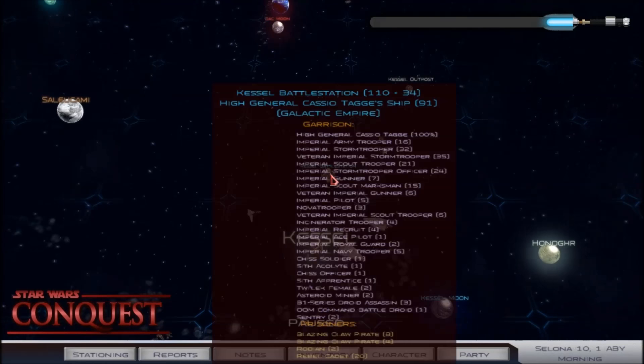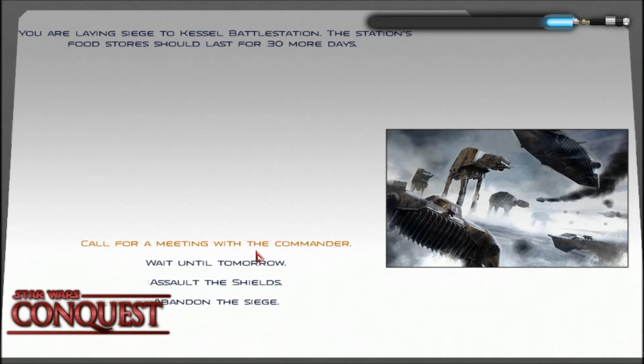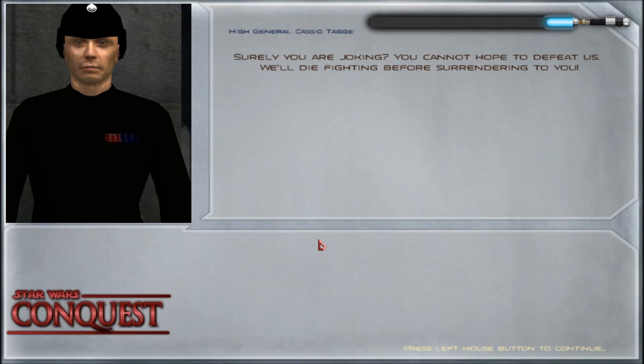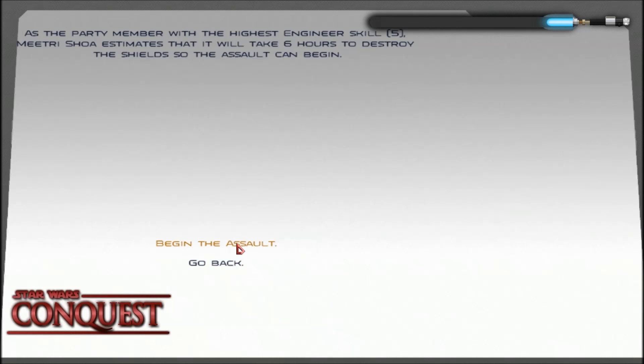If it ever gets to the point where you can't pay them off, that could be a pretty threatening group because they have a good variety of troops — mixing Imperial, Hutt, and pirate troops together for a strange combo that could prove effective. We'll begin the siege. I'm a little reluctant to dive in but we're going for it. We could try talking to the commander — he's not gonna surrender, I can virtually guarantee that. Yeah, he thinks we're joking. They do outnumber us two to one, but we've seen how well that works for them.